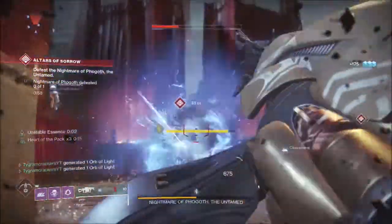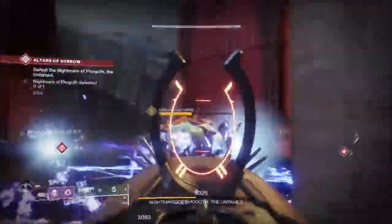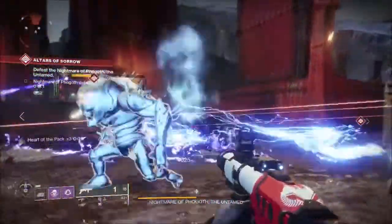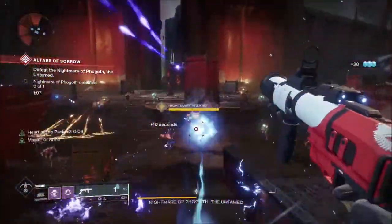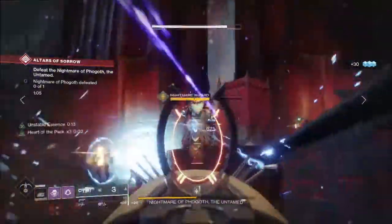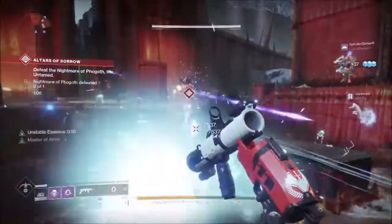Now that you've located the 2 nightmares on the opposite ends of the arena — one spawning on the left, one on the right — it's time to defeat the 2 that are going to spawn right under Fogoth's feet. Once you kill the 2 on the left and the right, Fogoth is going to spawn 2 more nightmares under his feet and they're going to be charging for the pool, also giving you a deduction of 10 seconds. You need to kill these guys as fast as possible before they sacrifice.